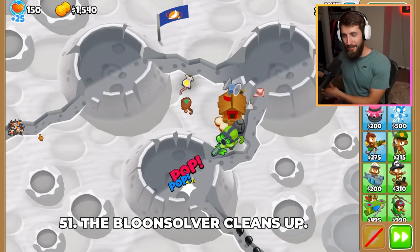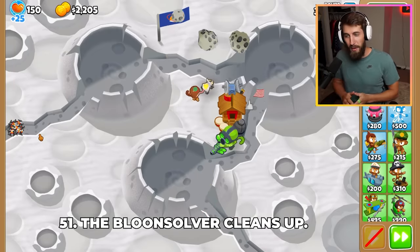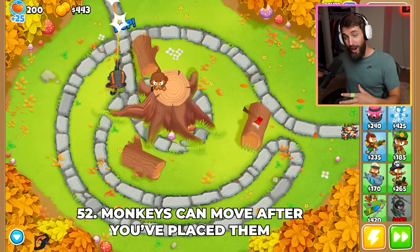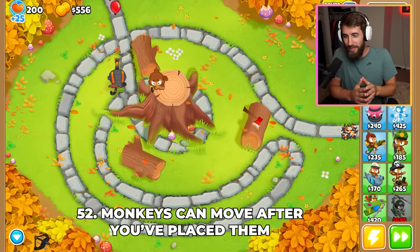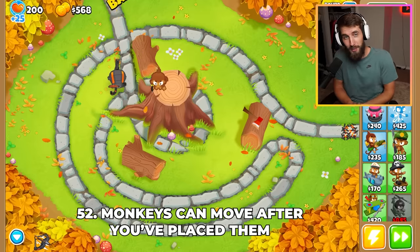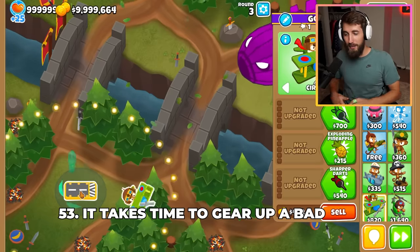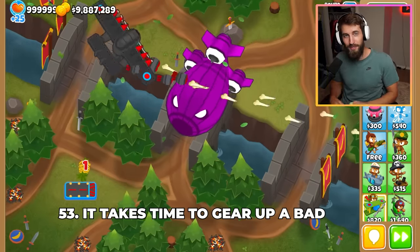Have you ever wondered what happens to the mess left behind after each game? Well, the Bloon Solver comes in and cleans up after the monkeys have finished defending — talk about working overtime. Monkeys are physically able to move after you place them; it's just very hard to convince them to move from their favorite Bloon popping spot once they've picked one. The reason Bloons can't send out a BAD on round 1 is because it takes time to gear them up, just like we can't get Tier 5 monkeys down right away in CHIMPS.